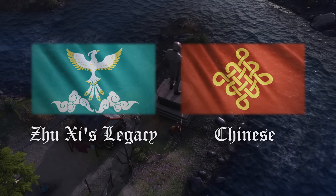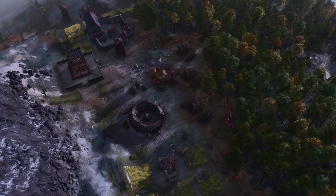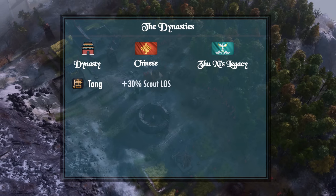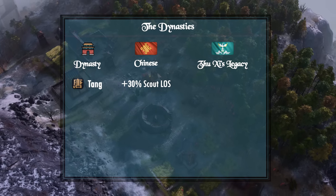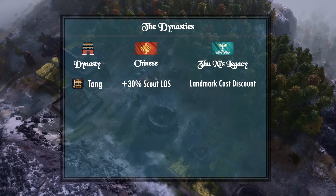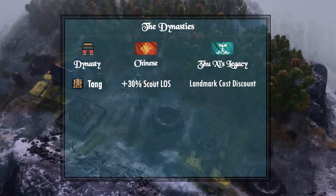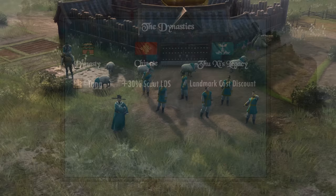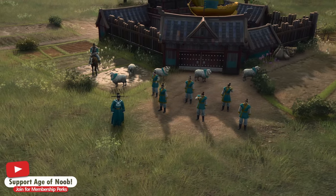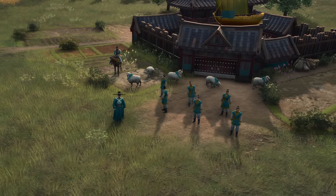The parent Chinese civilization is already complex, so let me draw some parallels. Zhu Xi's Legacy also begins with the Tang Dynasty. For the Chinese, the Tang Dynasty provides plus 30% line of sight for their scouts. But Zhu Xi's Tang Dynasty is different in that it provides a discount to landmarks instead. While the dynasty names are the same between these two civilizations, their effects in-game will be different. Zhu Xi's Legacy will also begin with an imperial official, so coupling this with the cheaper landmark bonus enables a much more explosive start compared to their parent Chinese civilization.